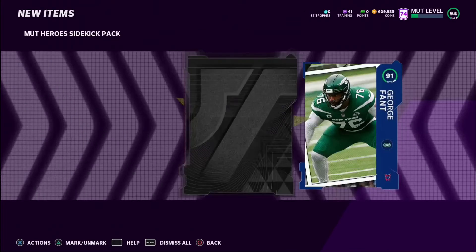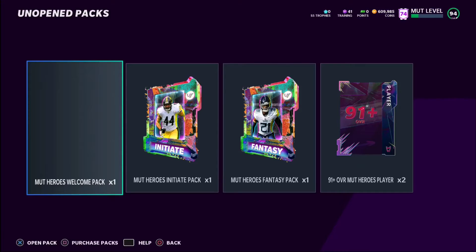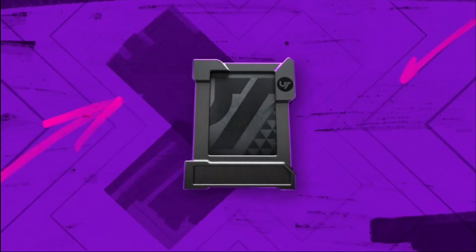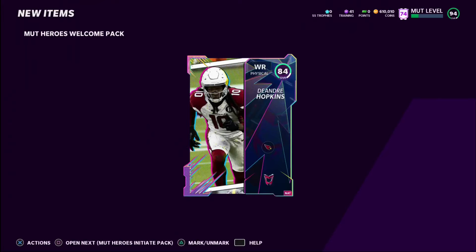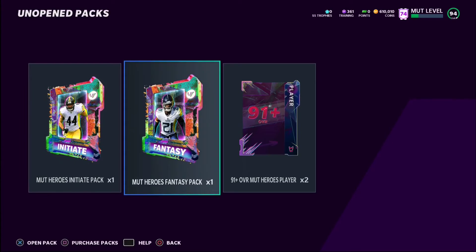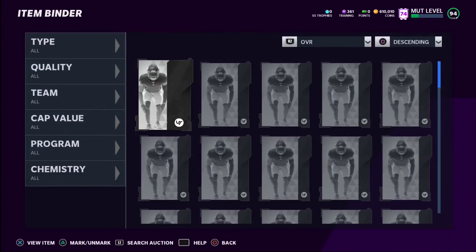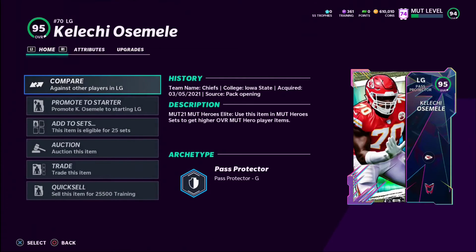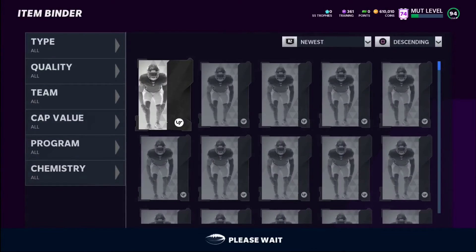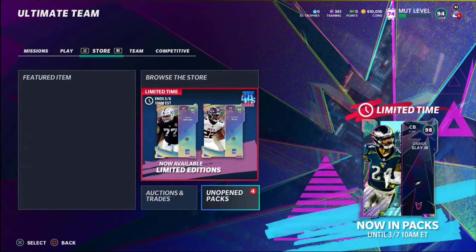We'll go ahead and open the Mud Heroes Sidekick Pack. We also got the Mud Heroes Welcome Pack, so we'll get into that one to start. Right here we get DeAndre Hopkins — which makes sense — and a Mud tip. There's also a Darius Slay limited-time impact if you want to grab him. From the sidekick pack, we got a Kelechi Osemele and a George Fant. Wow — a 95 and an 87, that's a really really good pack. Really happy with that.